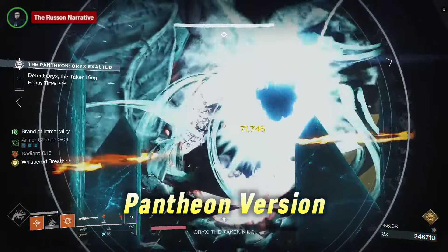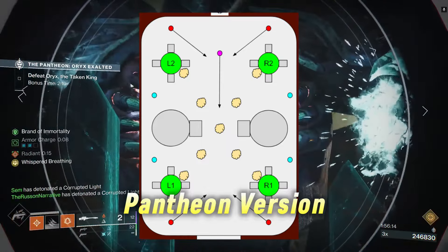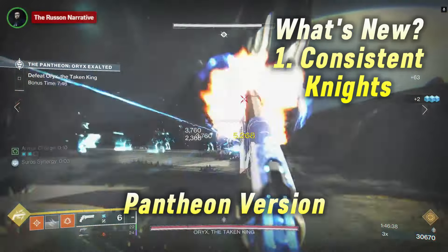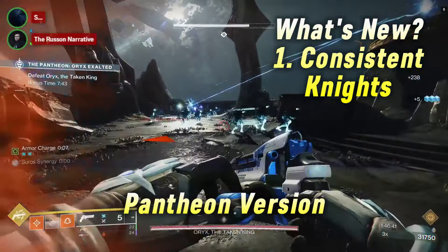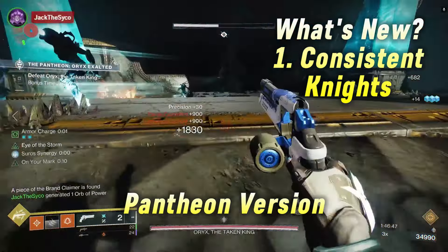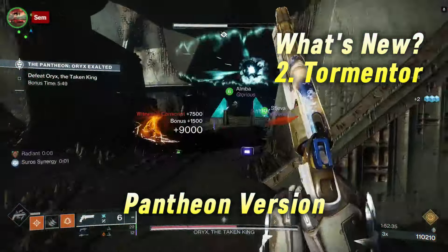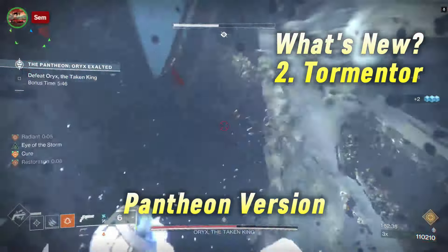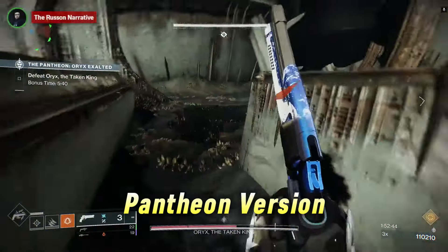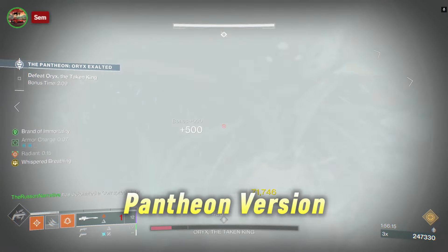Now for the Pantheon version — it's pretty much the same as the normal version: four plates, two floaters, you're good to go. The new thing is that the knights running to cancel the blights will be consistently spawning in, so floaters need to be on point to make sure the knights don't reach the blights. The knights have arc shields, so having an arc weapon to break shields faster is very handy. A tormentor will also spawn after each damage cycle, so keep an eye out — otherwise it will wipe your team. We didn't get the Thunderdome version in our run, but we did get mines, and the knights on the plates have solar shields and very large health pools. Besides that, nothing else has changed for final stand.